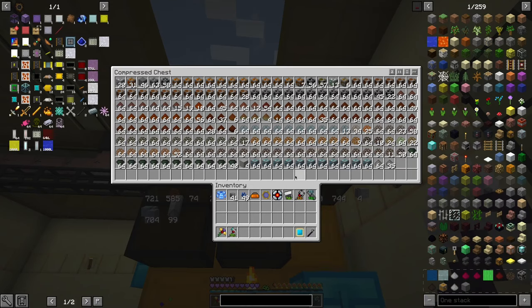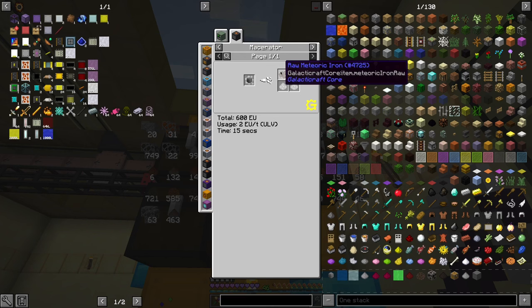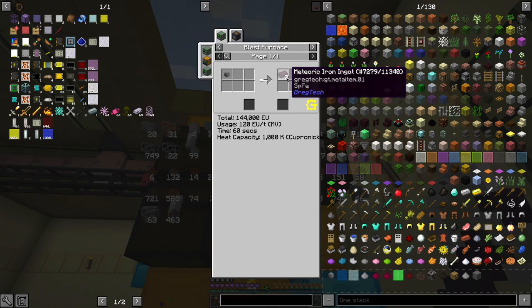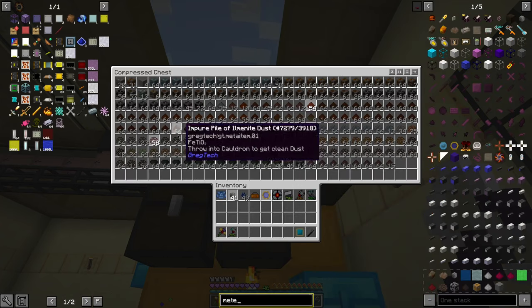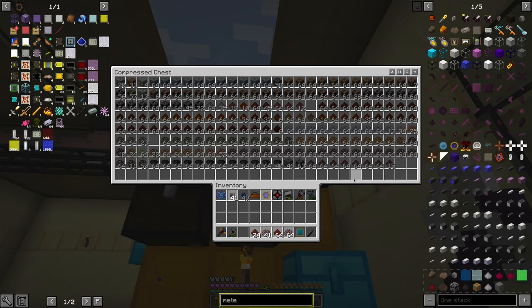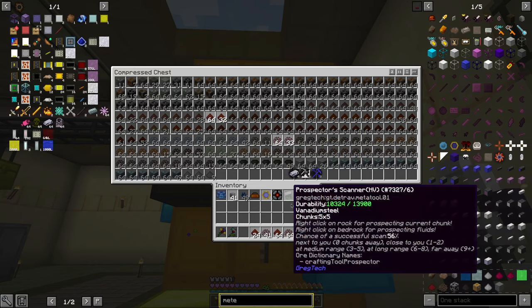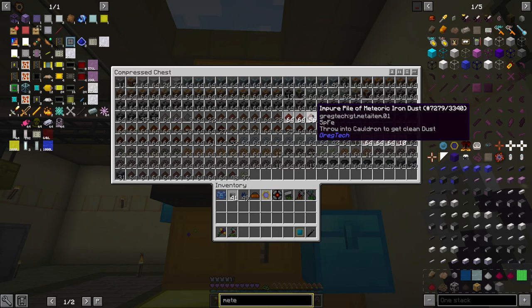One more thing: falling meteors. With those we get either raw meteoric iron or directly meteoric iron ingots — and there are also meteoric iron chunks. We have a lot of meteoric iron.